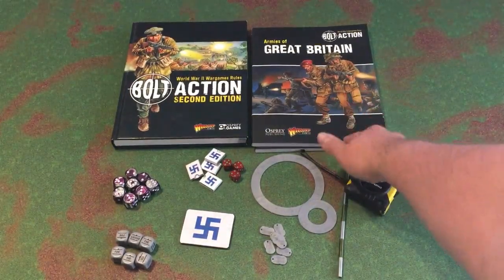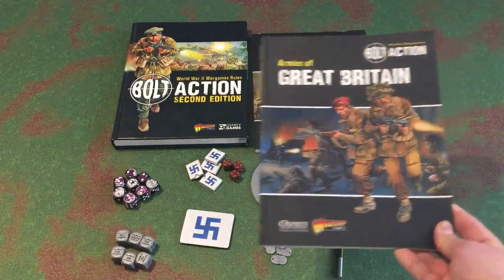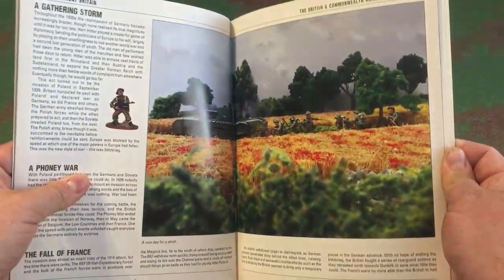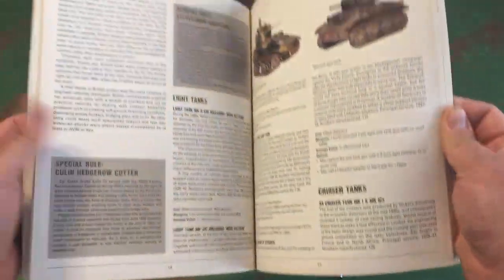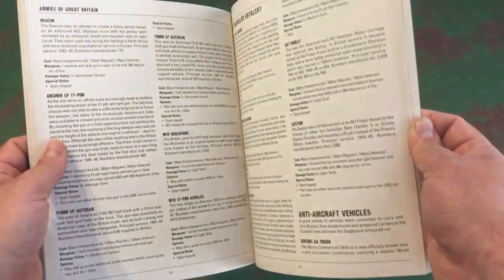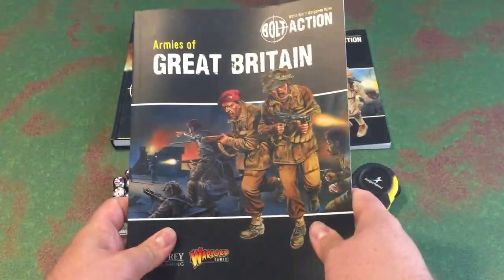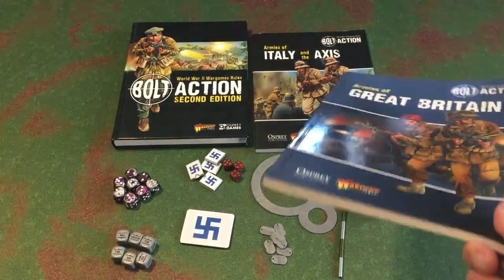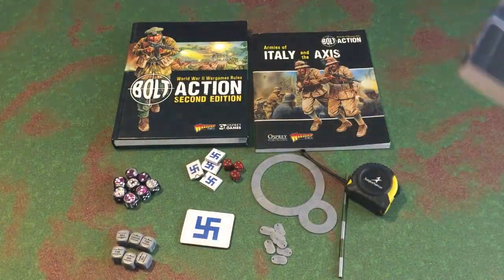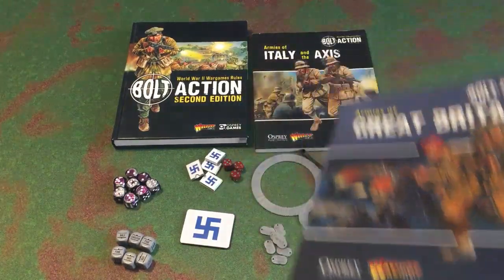You will also need an army book. Depending on what force you choose, these are the books you'll need to play. Here's one for Great Britain — it takes you through how to build your list, a brief description of units, and what they have. There are books for Italy; all the minor Axis armies are covered in one combined book, since they're not going to put out a whole book just for a smaller minor Axis force.